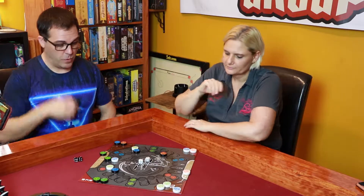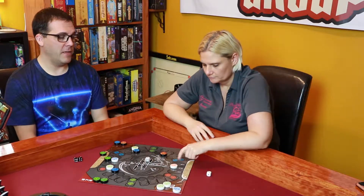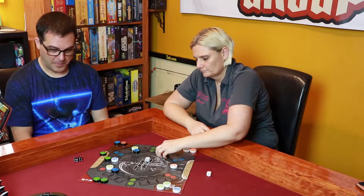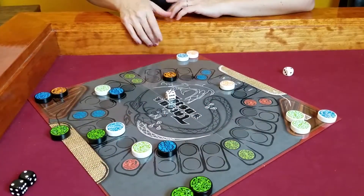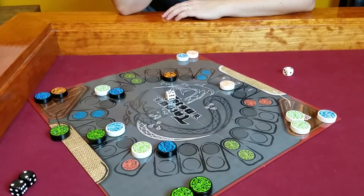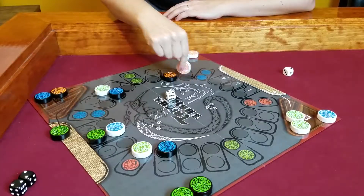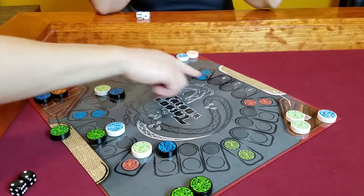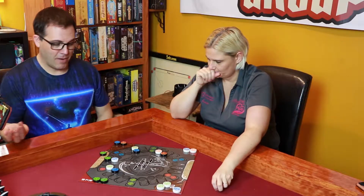I roll a five and a two. As your pieces start getting destroyed and washed away, you have fewer and fewer options. Jesse makes a good move — if she left him here and I rolled a one, two, three, or four, that would have been game. So good move on her part moving him there.